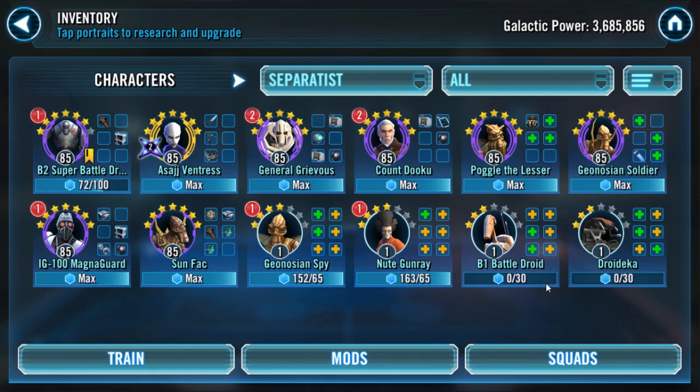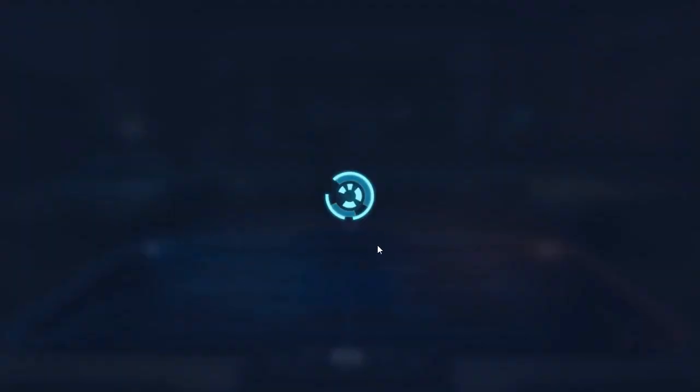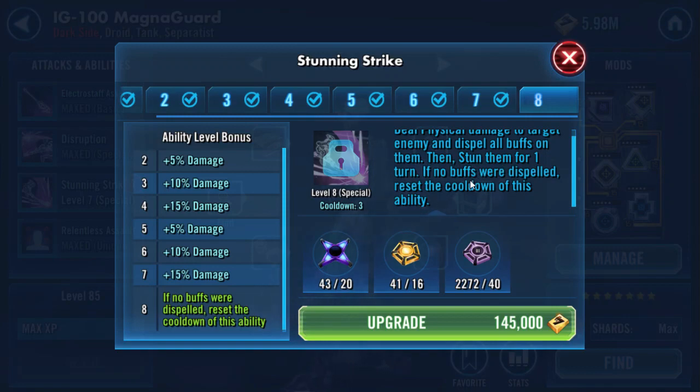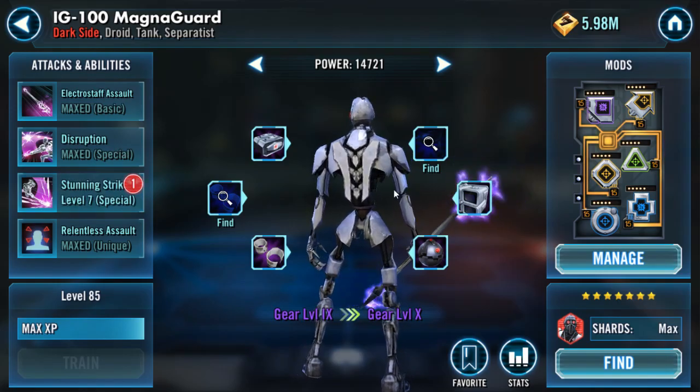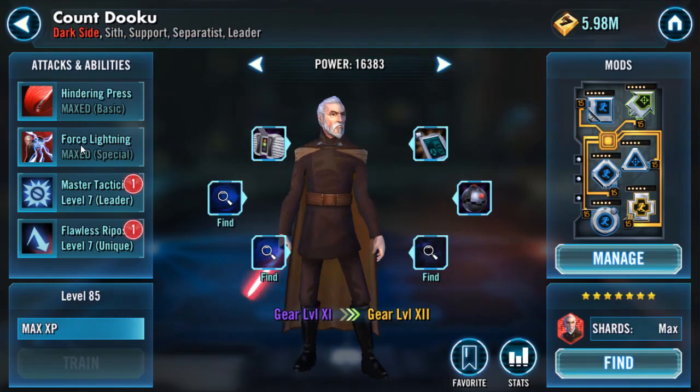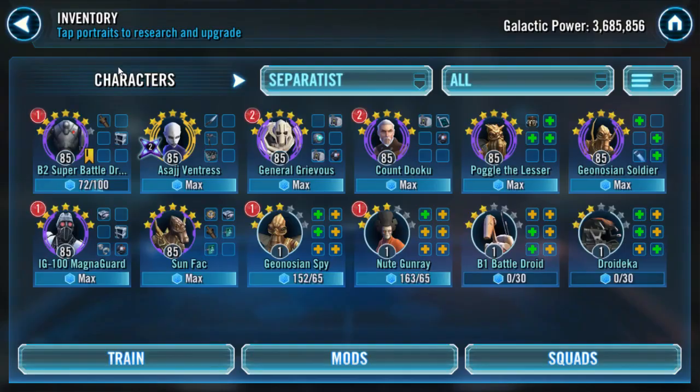In this video I'm not going to be going over B1 and Droideca — this is more for a free-to-play type of player like myself, who won't be getting these guys to 7-star or even 5-star for the event. Somebody else who has a stun is IG-100 on his Shunning Strike — that also has a dispel if there are no buffs, which is very cool. Don't waste any Zetas on these guys. Count Dooku has stuns on his basic and on Force Lightning, but they're all percent chances, so not very reliable. I think Magna Guard is going to have the most reliable stun.